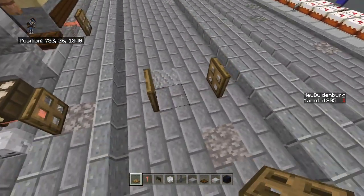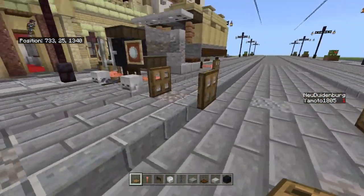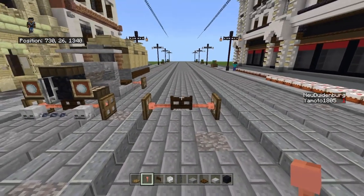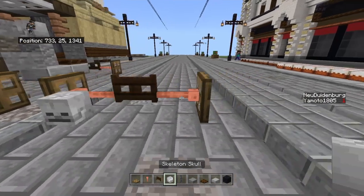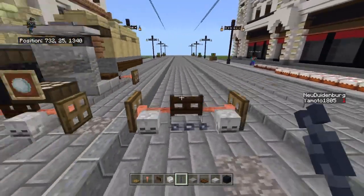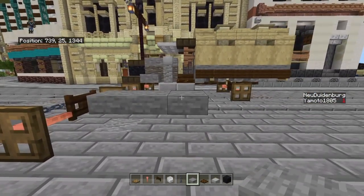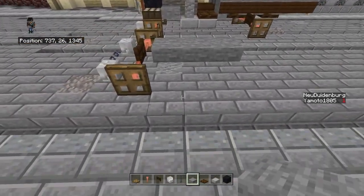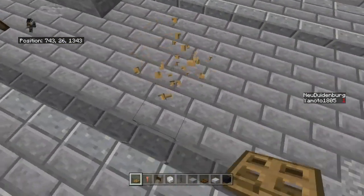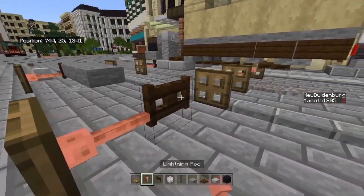Let's get started with the build. Once again it's the same three blocks in between the wheels - the same axle design I really like. For the barrier, put two skeleton skulls with a chain in between them. Then get stone slabs and go up three blocks, and then on the sixth block place another trapdoor.